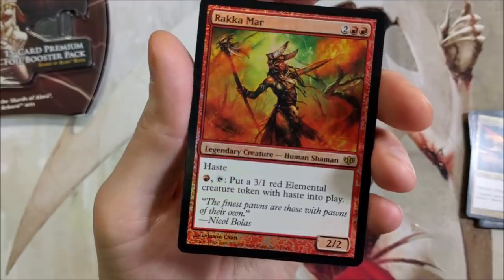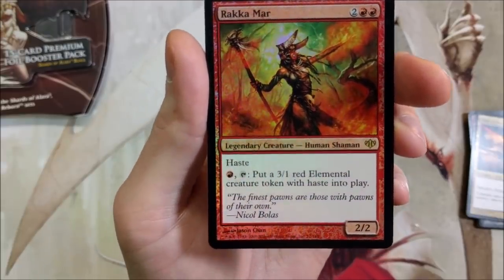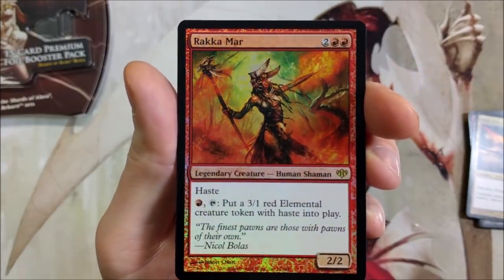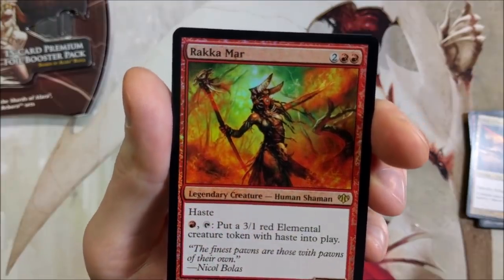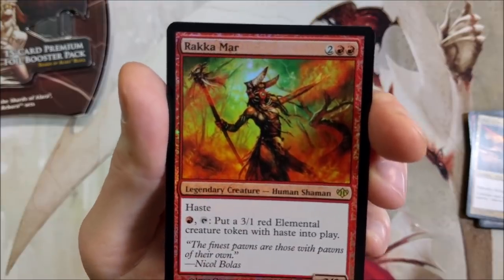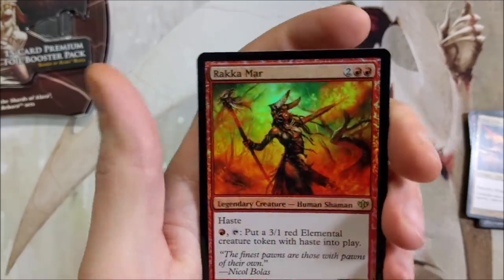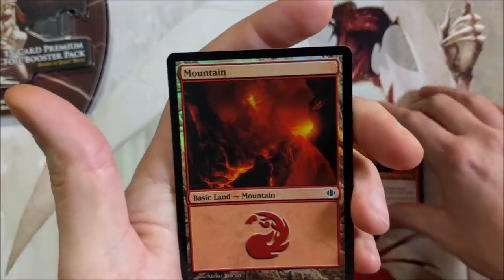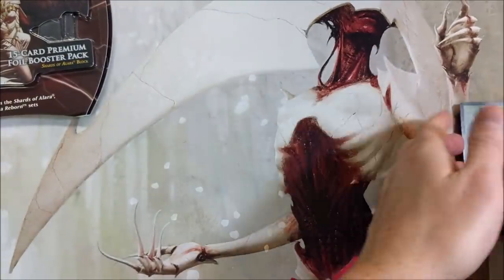There is our rare — Rakamar, Legendary. We got a legendary! For one, tap it: put a 3/1 red elemental creature token with haste into play. That seems kind of powerful. It's easy to remove, but if you can spam her and untap her three or four times in a turn, that could be a lot of fun. Got the foil mount in here, not bad at all. And we got a sapling token. So that was the first pack — very nice.